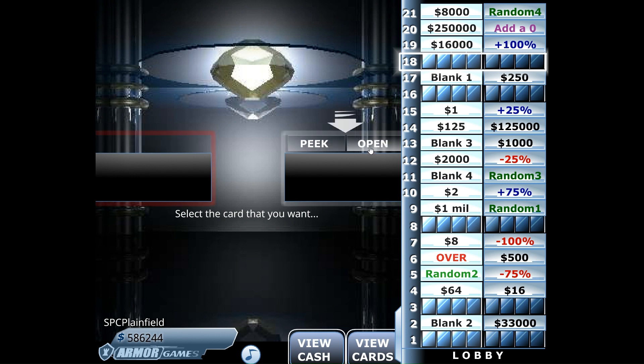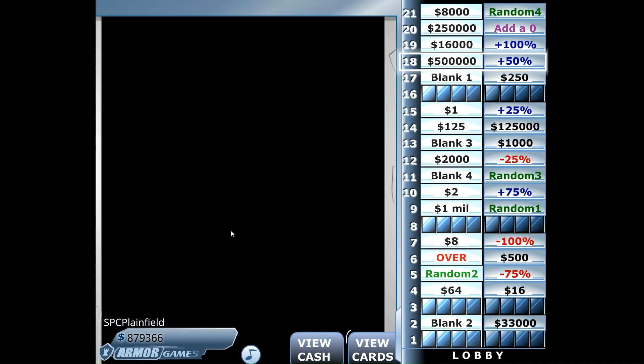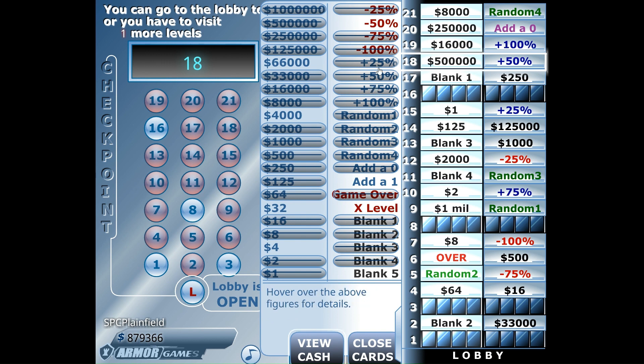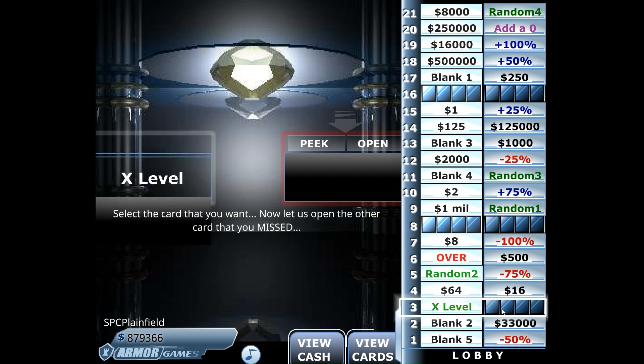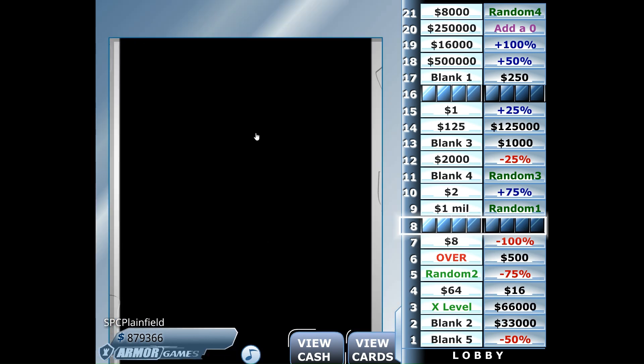We'll go to the right side, number 18. That will be the last deduction. So at this point we're just going to build our bank. Left side number three — we take away floor one, which had the lose 50%, so that was actually a good decision. And $66,000 is on the other side.